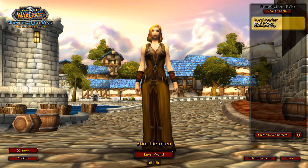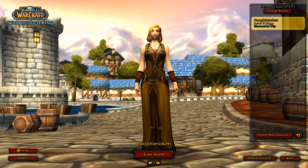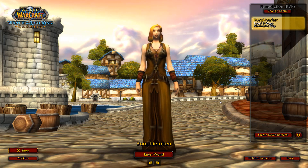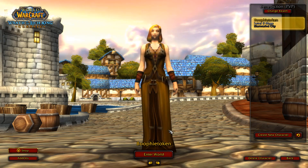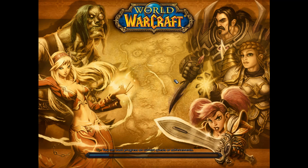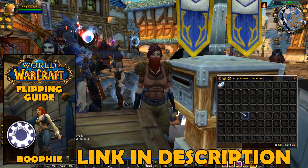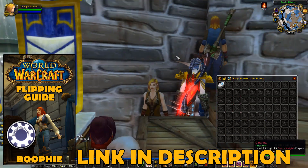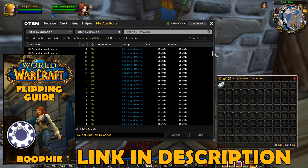Welcome to Zero to Token — this is a series where we're flipping from zero gold all the way out to a token, seeing how long it takes and everything involved with making it. We're on episode eight. Last episode we got up to like 989 gold in liquid gold — we had some really good sales, and we also have 1k worth of materials and flipping items up on the auction house.